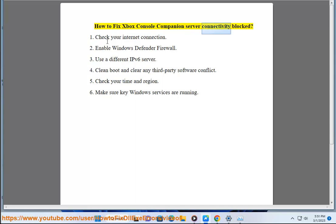How to fix Xbox Console Companion server connectivity blocked. Step 1: Check your internet connection.